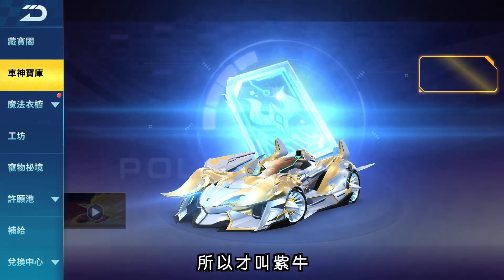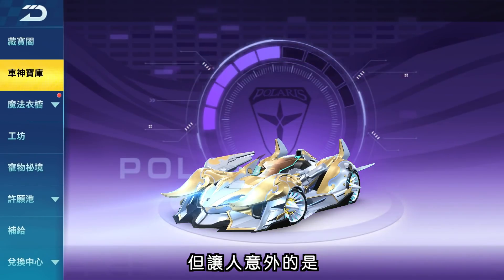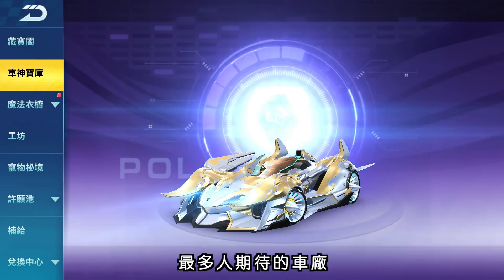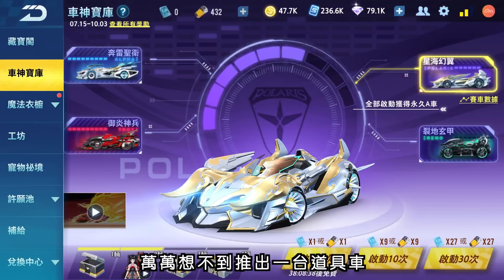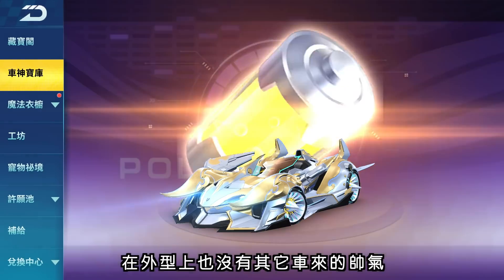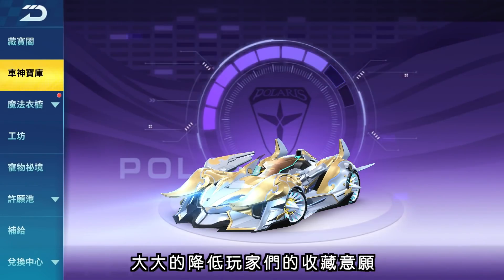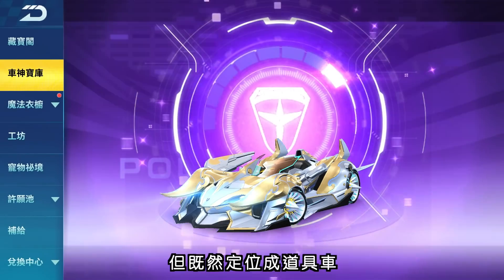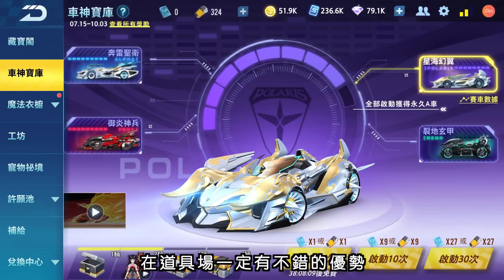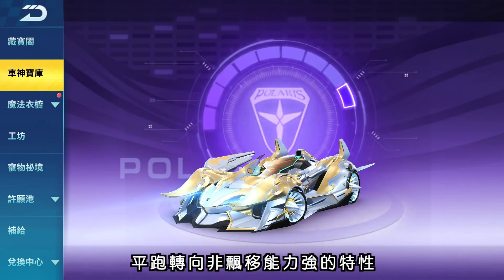入手第二台牛车后获得奖励芯片140个。第三台是由众多玩家最喜爱的吉星动力推出的星海幻翼，有人叫它纸牛、白牛，也有人叫黄牛。让人意外的是，最受期待的吉星动力推出了一台道具车，外形上不如其他车款帅气，大大降低玩家的收藏意愿；但定位为道具车，在道具场上有平袍转向、非飘移能力强的优势。